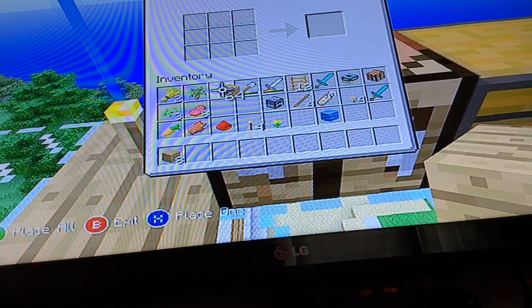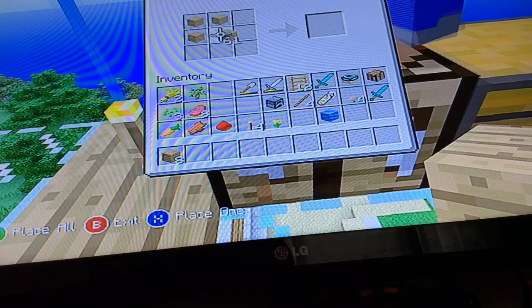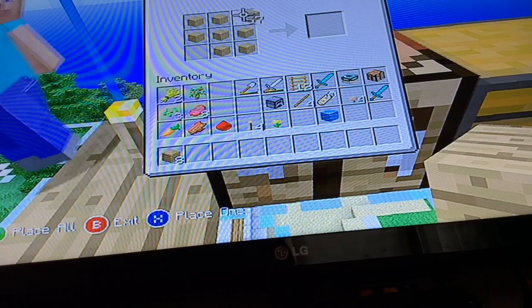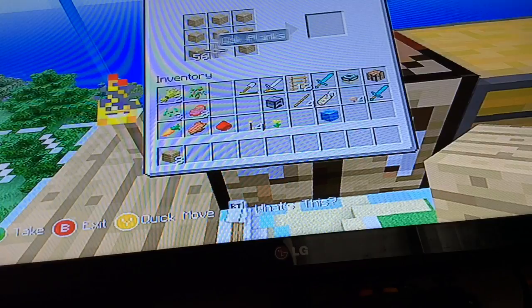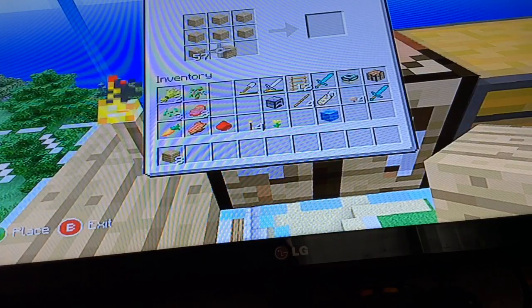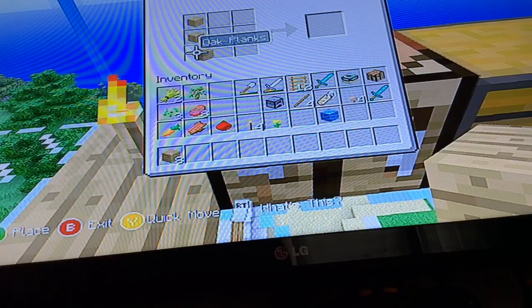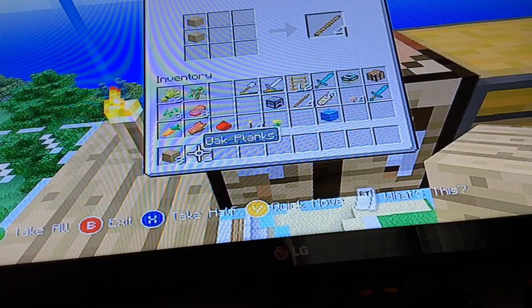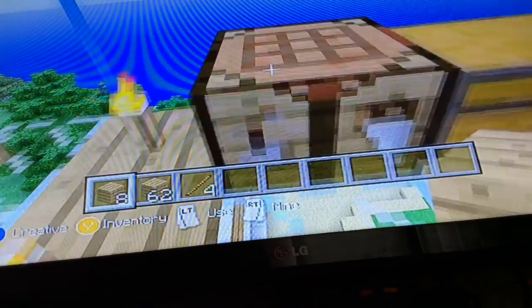I've got loads of wood here. We can make a button, some sticks, a crafting table — we can make lots of things. This is what you can do: put two wood in there, you can make some sticks there. That proves it works.